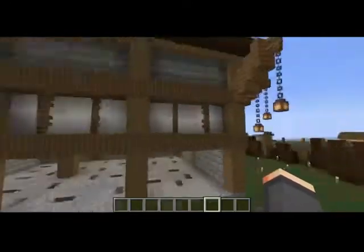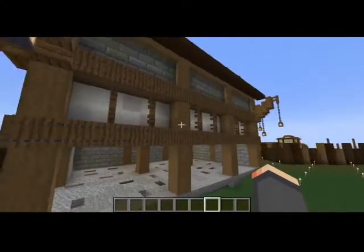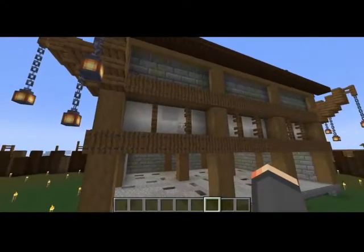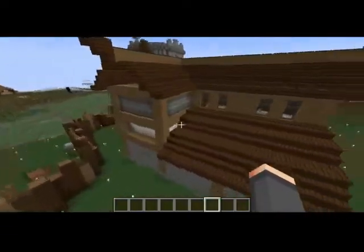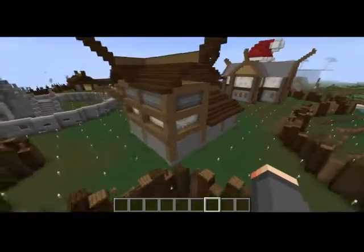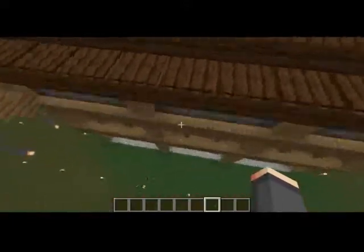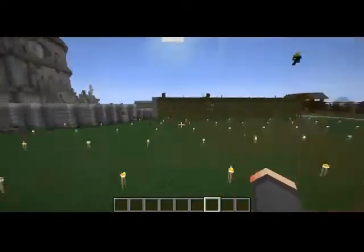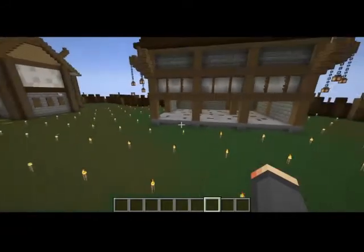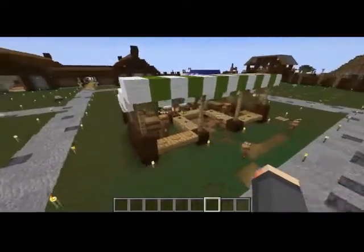This was supposed to be the blacksmith — as you can see, it's empty. But the building was nice. I really enjoyed this building, and it's definitely getting built in season two. I think I'm going to use this as one of the dock storehouses, and the upstairs will be like the offices of the people who kind of run the docks.